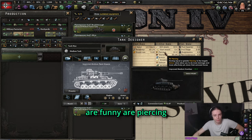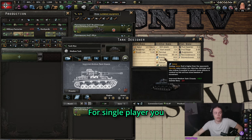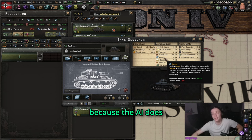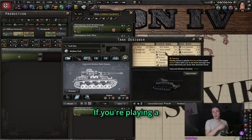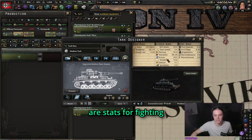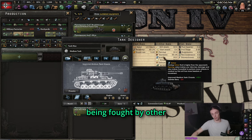Some others that are funny are piercing, hard attack, and armor. For single player, you can completely neglect these because the AI does not build tanks. If you're playing a mod where the AI uses tanks or you're playing multiplayer, then these stats are much more important because they're stats for fighting tanks and for being fought by other tanks.